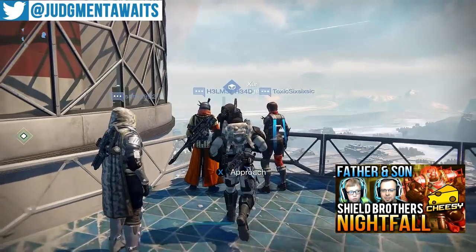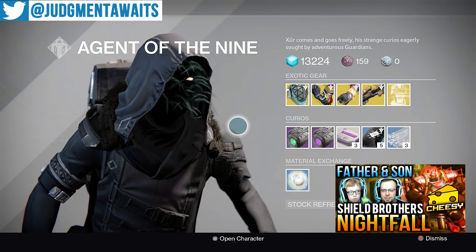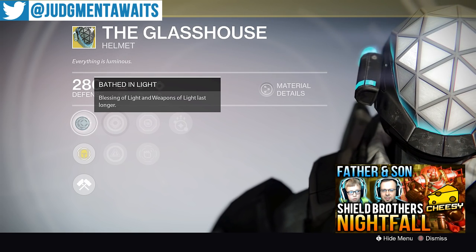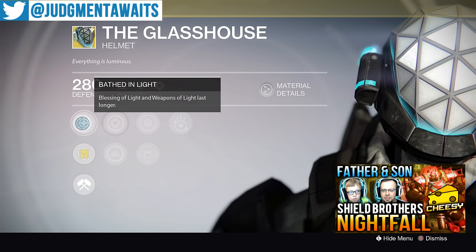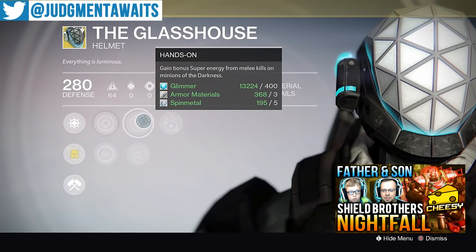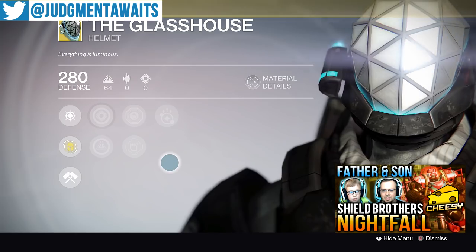Alright, let's hope there's something cool here. Sunbreakers — I see those right away, probably my favorite ones up there. We'll go through all of these and let you know whether or not I'd get them and what they're useful for in my opinion. Bathed in Light: blessings of light and weapons of light last longer. I like this more for PvE rather than PvP. I've seen some people run bubbles in PvP that just wreck people, so if you know how to use bubbles in PvP you're going to like this as well. Increased strength, increased intellect, hands-on, second thoughts, and invigoration — if you're a PvE player, I'd pick it up.